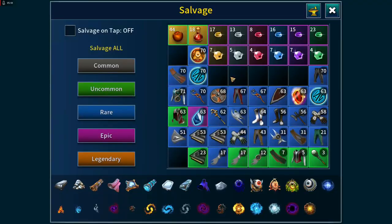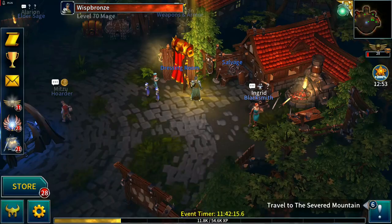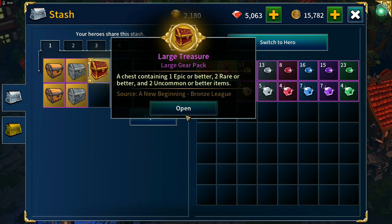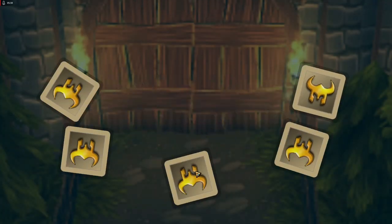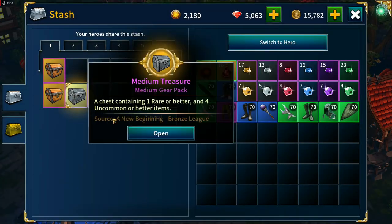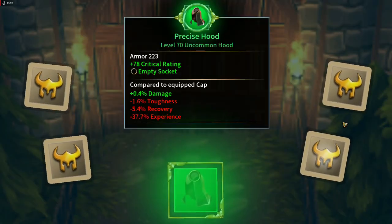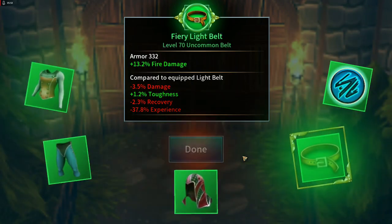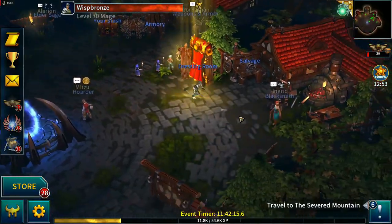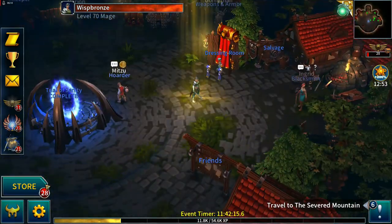We can do a mass salvage of all the gear we've been accumulating on the way to 70. We didn't get any marker titans, which is a shame. We'll open these resource caches — there won't be anything useful but it will get us some more crafting materials. It's all level 70 gear so we should see some essences and greater essences — no greater essences, but we got some essences, so that'll do.